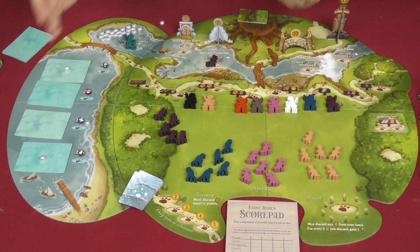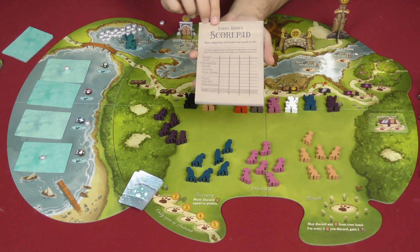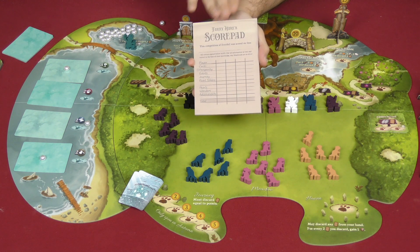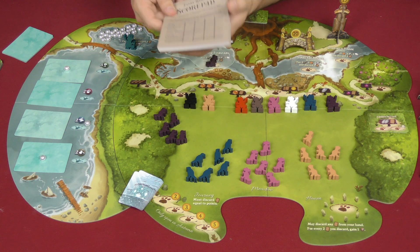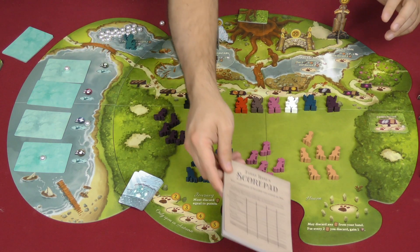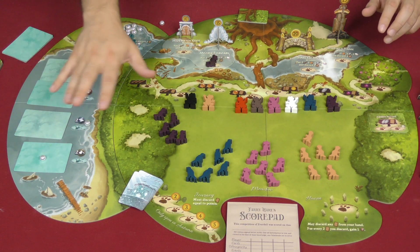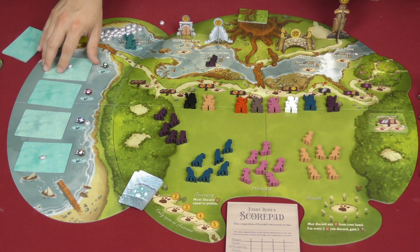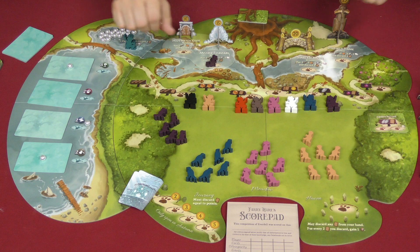The score pad is very nice — it gives you a clear breakdown of everything that should score in the game. It's a really appreciated touch. This expansion does not feel like it makes the game more complicated. There are just a couple of other things you may do, and they don't seem to bog down the experience. Hopefully that gives you a good idea of what you can expect with Pearlbrook mixed into the whole thing.